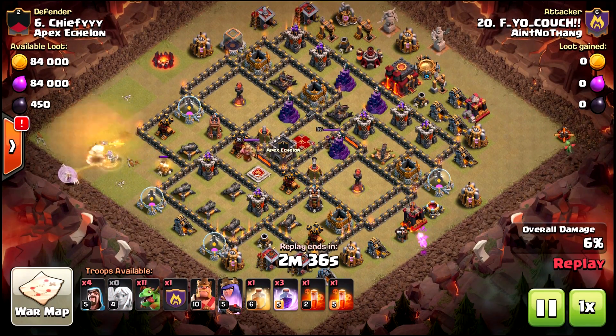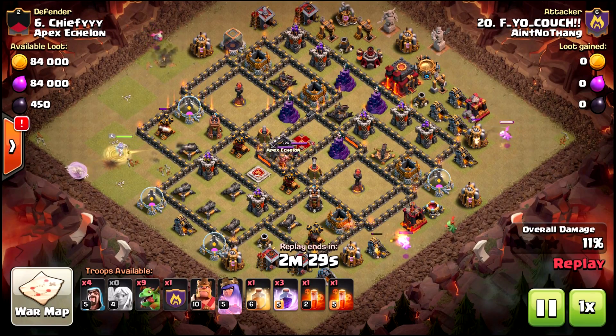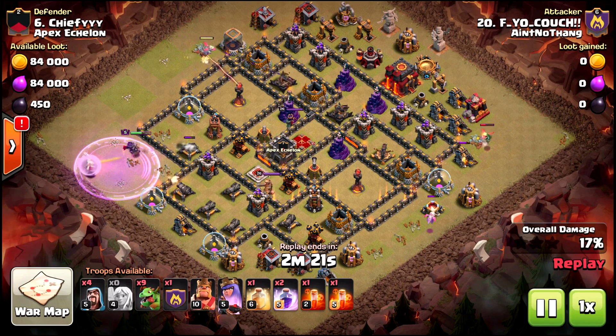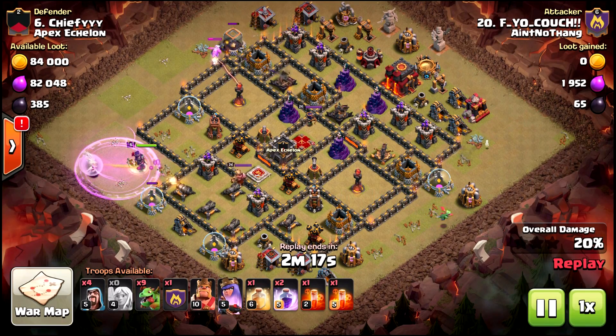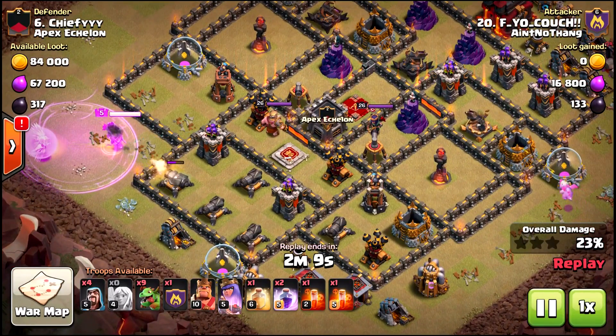If you start the queen after your BK dies, you won't expose as many air things in the middle. But if you start her first, then she dies, and the healers traverse across the base - they can expose things as if you were doing a lalo, then you switch over to the BK. That's why I start the queen first here before the BK. That's one good thing about this approach.